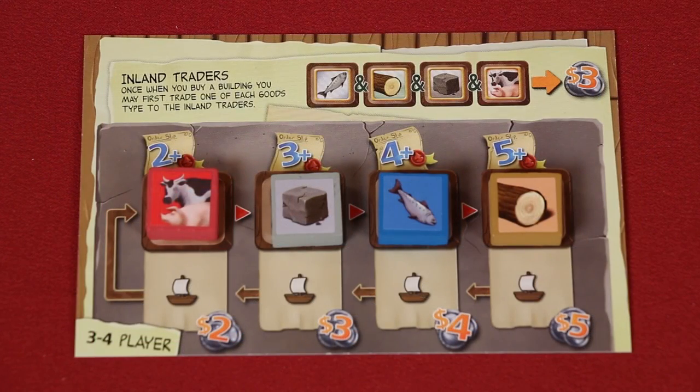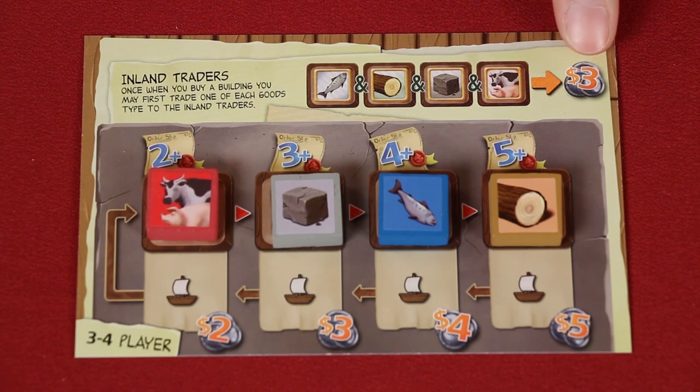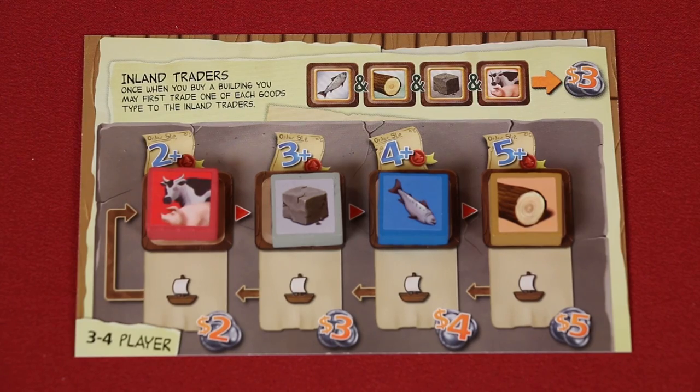Remember, during setup you have the option of using the other side of the market board, which has the Inland Traders expansion. That simply allows you, when you go to buy a building and before shipping any goods, to sell one of each of the goods in order to collect $3. Then you can ship goods as normal to gain additional money.